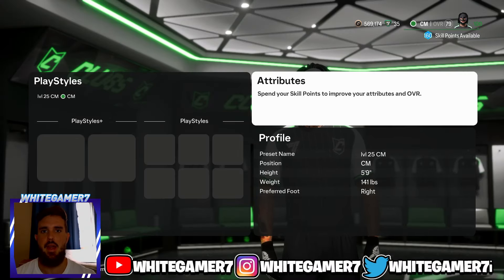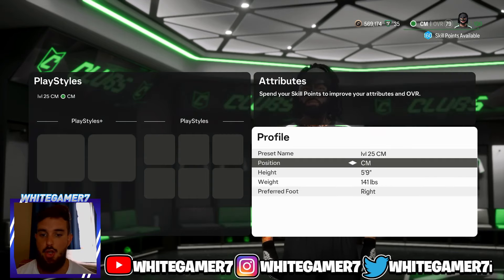What's up ladies and gentlemen, it is WhiteGamer. Today we have the best CM build for level 25, level 50, level 75, and level 100. This first one is going to be for level 25.